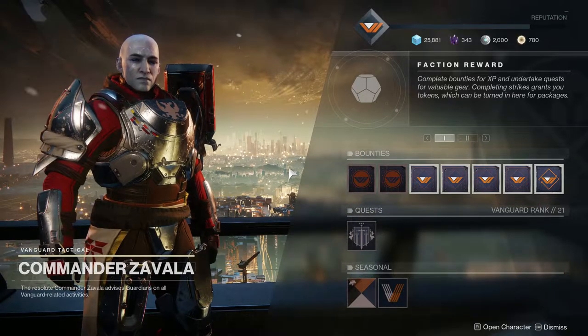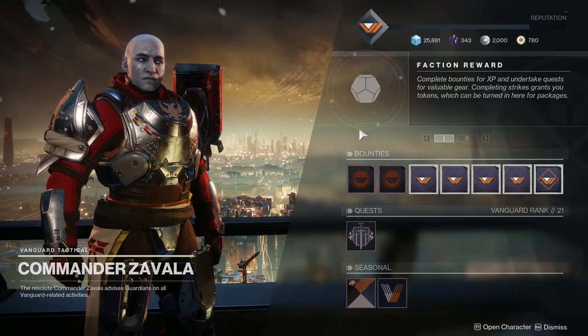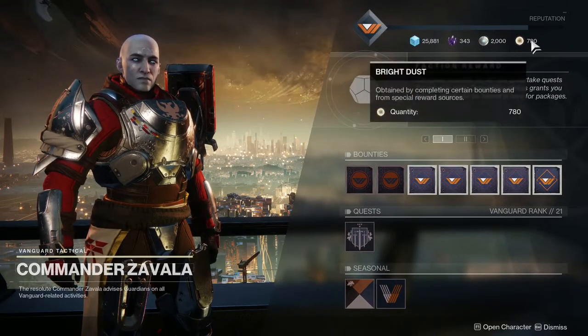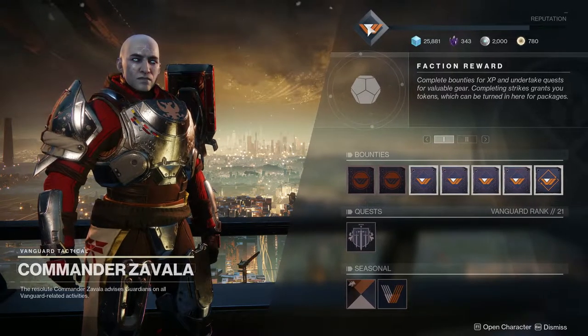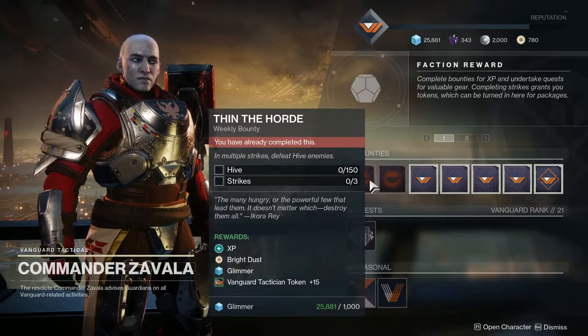When you start talking to Zavala you'll notice a similarity between this screen and other NPCs — namely the reputation bar at the top. You've also got your currencies there, and a preview of the engram you'll receive when you fill up that reputation bar, which we'll go over in a little while.